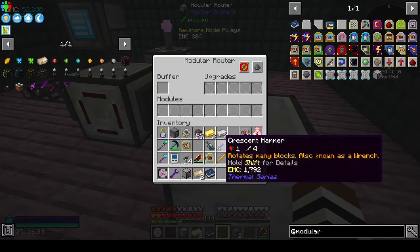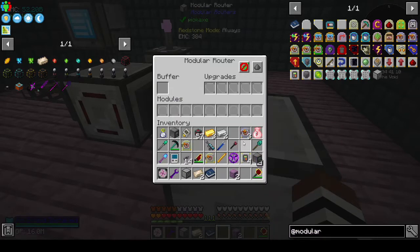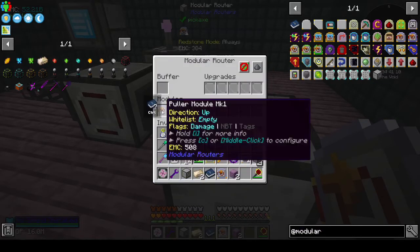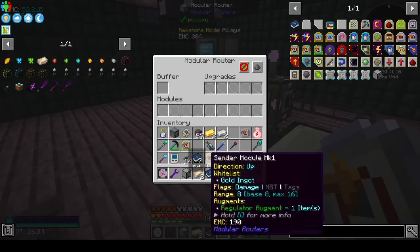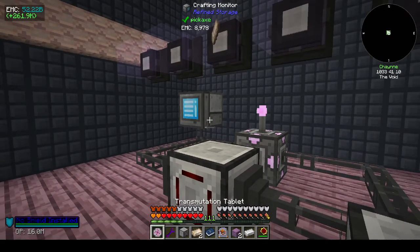We're going to have to do the modular routers route. Let's just try this anyway - so you want a puller, sender, sender, puller. Whitelist - if we just tell it to pull from up, I don't think we have to tell it what we want it to pull. Puller - no I don't want that. And this is the sender - iron. Sender - gold. See it's sending. See, it's not doing anything. I don't know why. This is where I go and look at a video and see what the problem is.